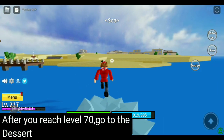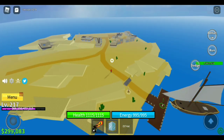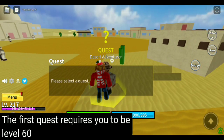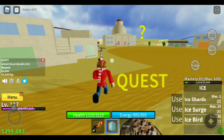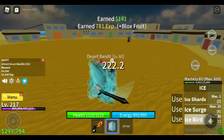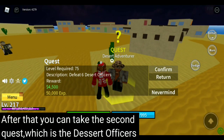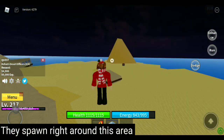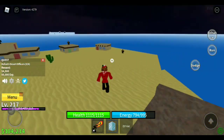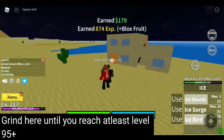After you reach level 70, go to the desert. Set your spawn point before you grind. The first quest requires you to be level 60, so just grind until you reach level 75 plus. After that, you can take the second quest, which is the desert officers — they spawn right around this area. Grind here until you reach at least level 95 plus.